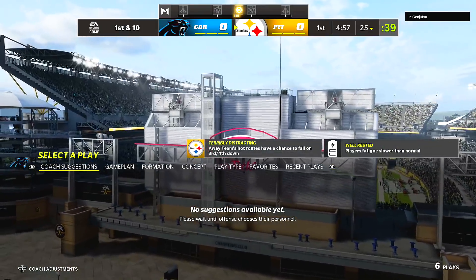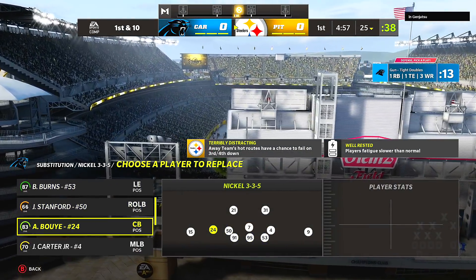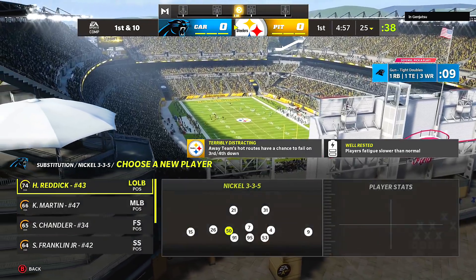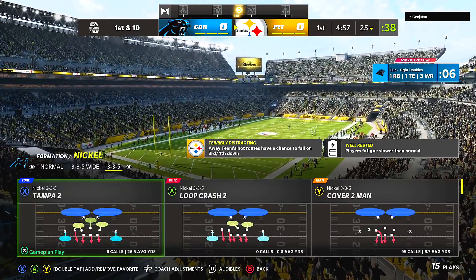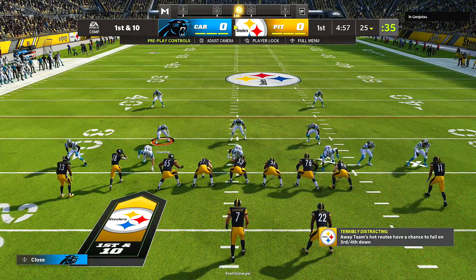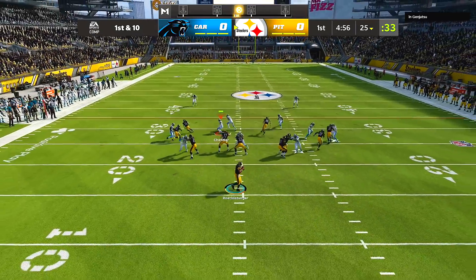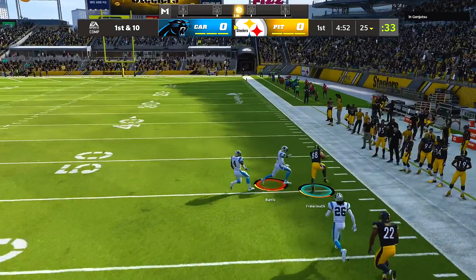Make sure you guys drop a like, subscribe if you're new, and become a member. The full scheme breakdowns are in there, along with the 335 wide meta, 245 odd, 335 Sam bunch offset, this wing stack, and the 335 — which I actually put on the main channel. The trailer flex bunch offset is all in the member section as well.